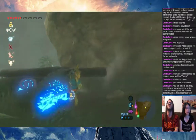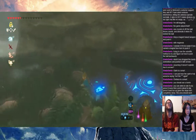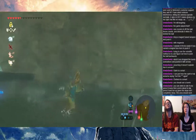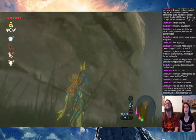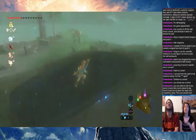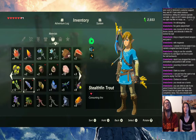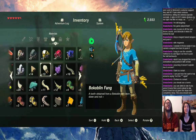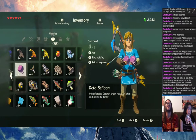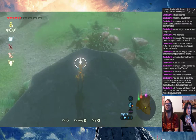Greta says you can climb in rain if you press B every time you're about to slip — press B and run up, given the slope isn't completely steep, this area should work. You can use your Korok leaf to wind things up. Greta says if you roll a ball under that platform and detonate it while it's in stasis it might shoot you upwards.